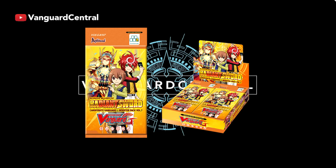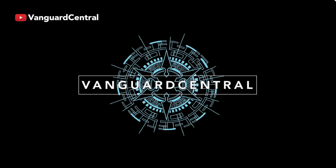G Booster Set 7 introduces further support for Gold Paladin, Angel Feather, Kagero, Dimension Police, Dark Irregulars, and Gear Chronicle, as well as a few Kray Elementals. It introduces the new keywords Blaze, Darkness, Rescue, and Burst for Kagero, Dark Irregulars, and Angel Feather. We're pretty excited for this set since it came out with a new set of promos where Burnout got released. We're going to break it down and talk about how this set might affect the meta, thanks to the really good support it gave Kagero, Gold Paladin, and Angel Feather.